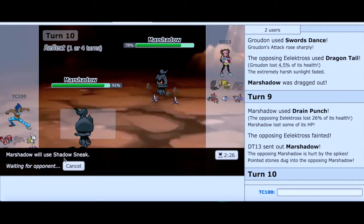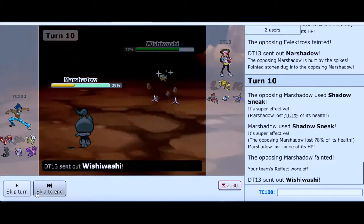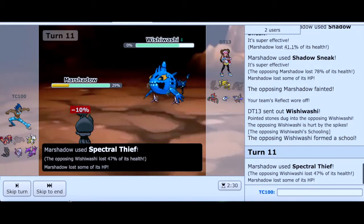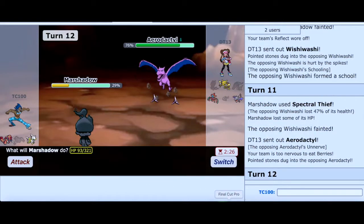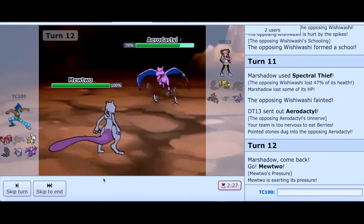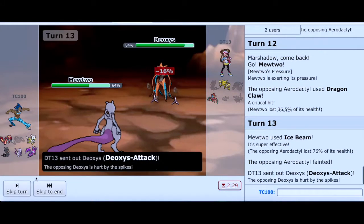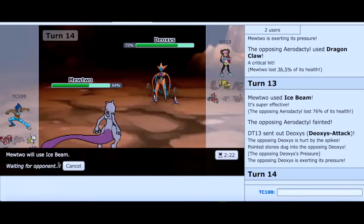With Reflect still up, I'm going to go for Shadow Sneak. He is faster than me — that's okay. Marshadow, you took care of the other Marshadow — that's great. We see Wishiwashi. Let's go with Spectral Thief — that's what easily went by Wishiwashi. We'll do the Air Tackle. I could switch out or maybe still attack. Let's just go with Mewtwo — I have Ice Beam, so it's quadruple effective. He has Dragon Claw, probably for Dragon types or something. But with my Marshadow, going for the STAB attack would have been much better. We took care of that Pokemon.